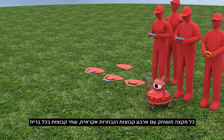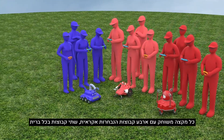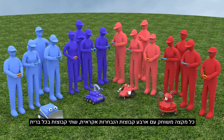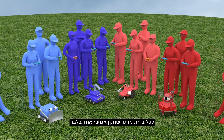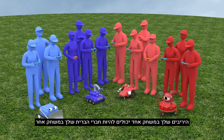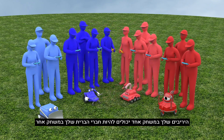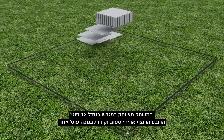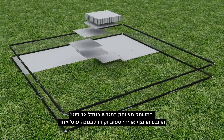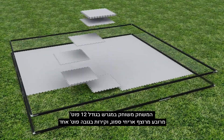Each match is played with four randomly selected teams, two per alliance. Each alliance is allowed only one human player. Your opponents for one match may be your partners for another. The game is played on a 12-foot square playing field, with a foam tile floor and one foot high walls.